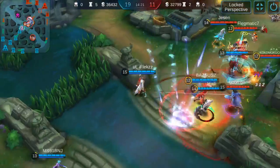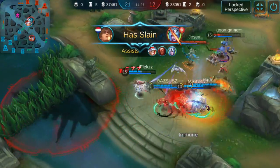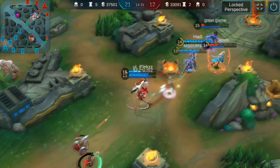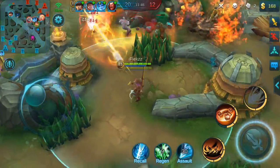For team fighting, positioning is very important. As you can see in this team fight, I stay far in the back because that is the best thing Clint can do — I just let my team tank all the damage and then deal damage from the back using my passive.